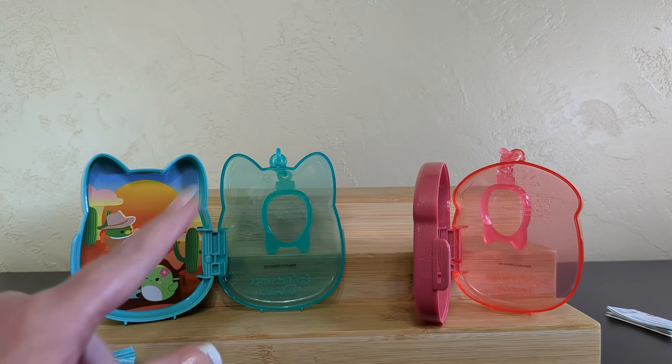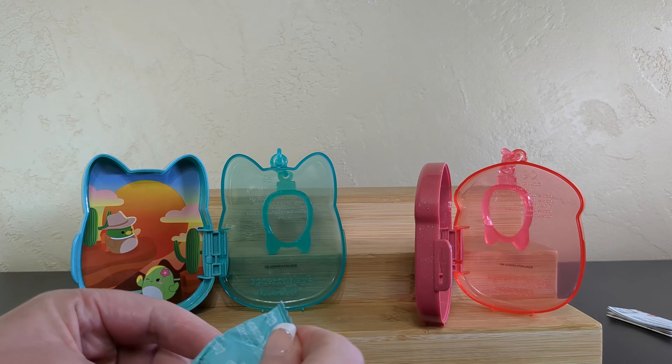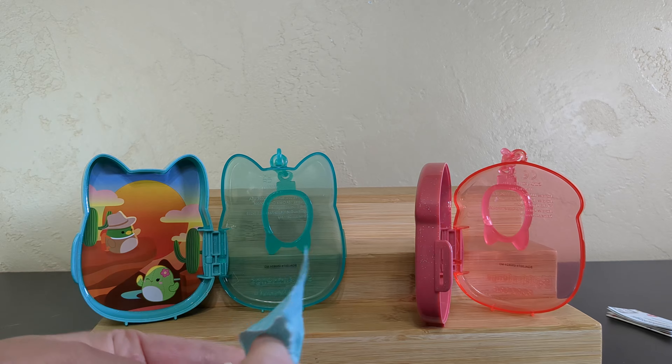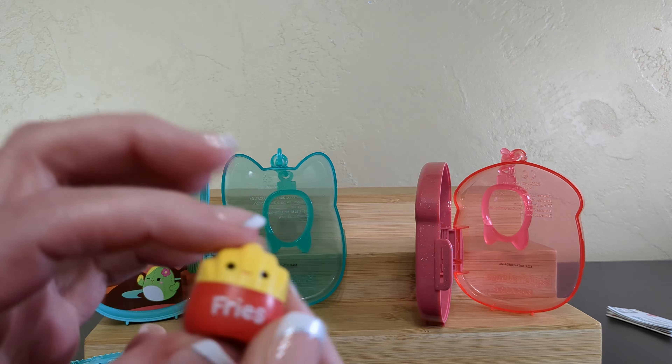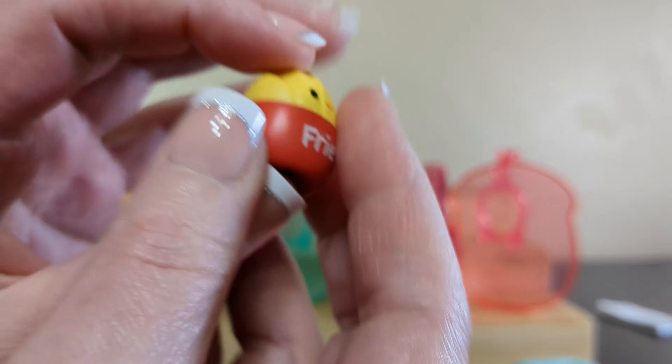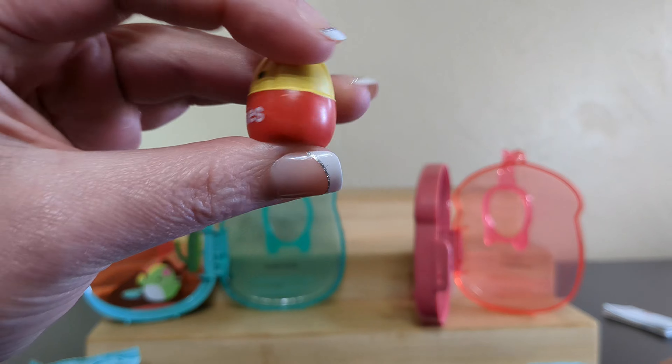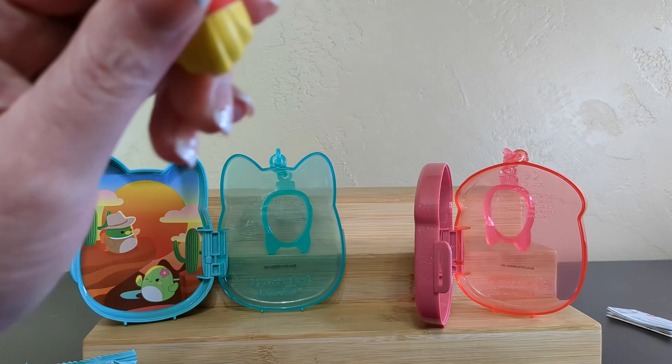Inside of my Detective Duck case — oh, I found Floyd! Is his name Floyd? I think it is. Floyd the French Fry! Oh, you got the fries right off the bat? Floyd the French Fry! So these are not squishy — they're hard rubber? Like a pencil-topper material. There's a little squish, but it's like a rubbery foam material. I'm not sure. They're not too squishy, but they're a little squishy.